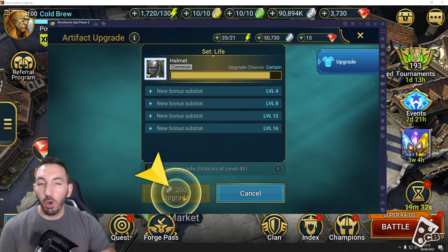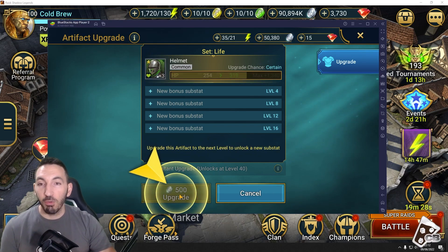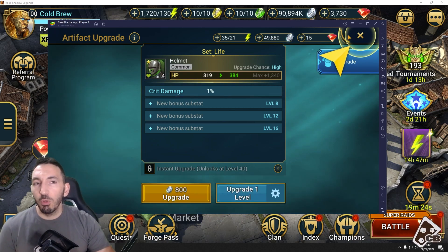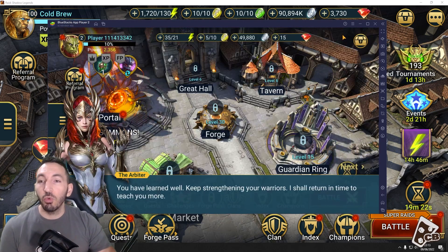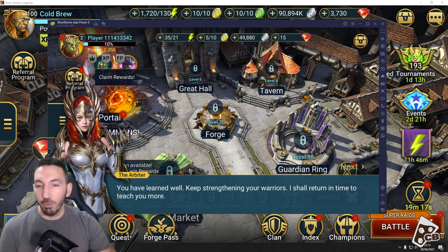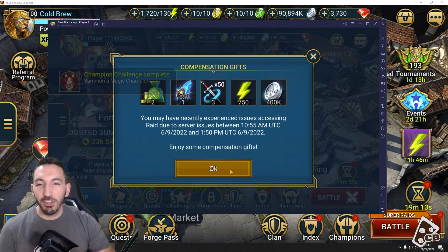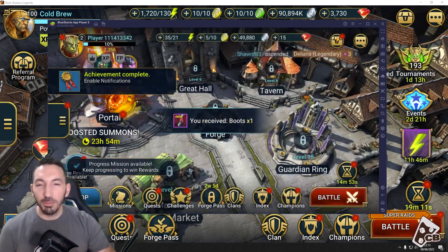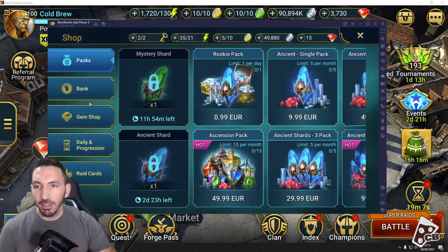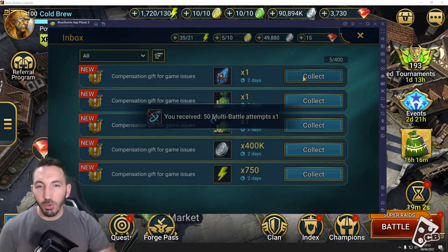We used to use BlueStacks for quickly leveling up gear, but with patch 5.6 released today, that's not even the case anymore with RSL Helper. BlueStacks has basically become the only way to do referral accounts and get those Google Play points. You get some compensation gifts on even this new account, which is cool — and this account will also get Deliana through the daily login. Look at all those rewards!